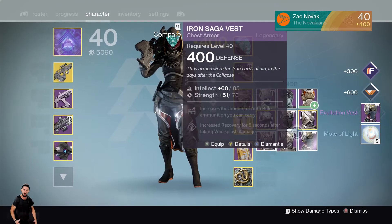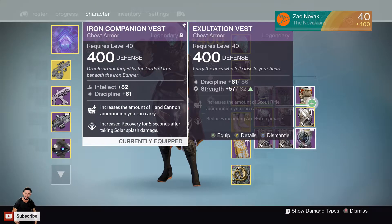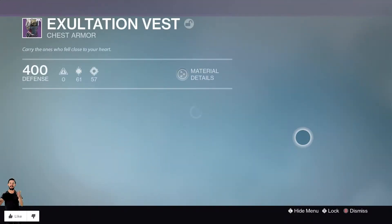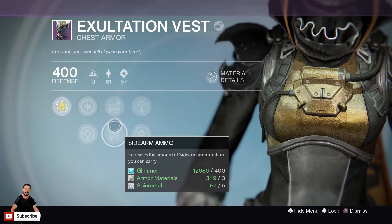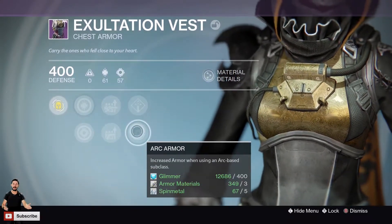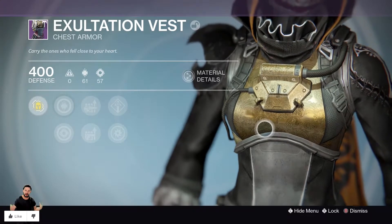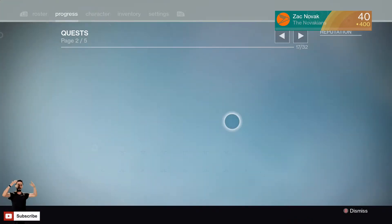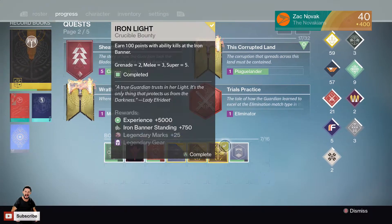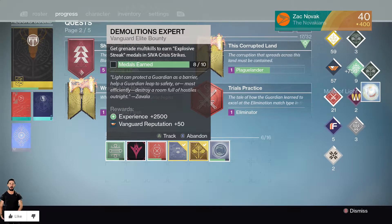I'll go and check out everything in the postmaster soon. Holy jeez, I just realized this is a very good roll — the Exaltation Vest has scout rifle and sidearm perks, Arc and Arc armor. It looks cool and it's got some pretty good stats. I might actually use that. Let's go with an Iron Light bounty — something went to the postmaster.